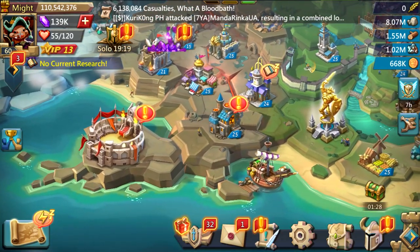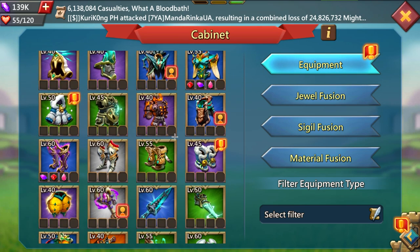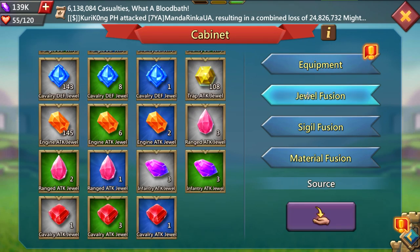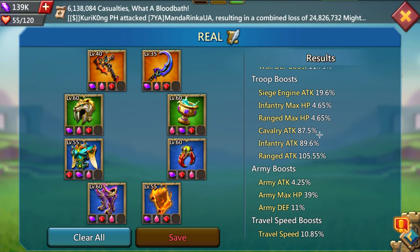Gear depends on what type of player you are. I'll explain my gear choices and give recommendations based on what tier spender you are. Looking at my cabinet, it's just regular free-to-play pieces, some fake gear, and some monster hunting gear obtained through guild fest. Here are my jewels — working on getting my purple. My real trap setup gives almost 100% on each troop type: 105% range, 90% infantry, 87% cavalry, 40% army HP, and 4.25% army attack.